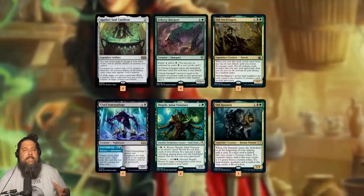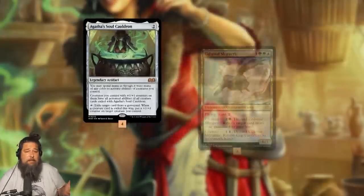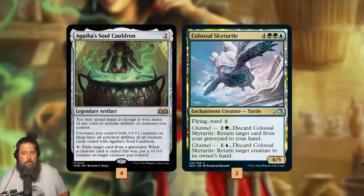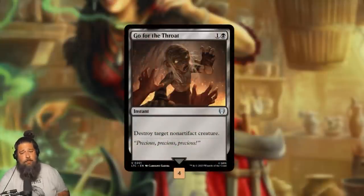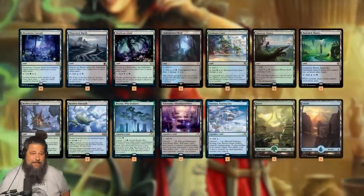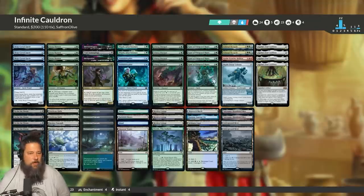The problem is we really need to find Agatha's Soul Cauldron. Without it, we can't do any of our combo shenanigans. Colossal Sky Turtle is a creature we can tutor up with Fauna Shaman — if we mill an Agatha's Soul Cauldron, we can channel it to put Soul Cauldron back in our hand and combo off the next turn to win the game. Otherwise we've got Go for the Throat for removal, a mana base with a bunch of dual lands — pretty typical standard stuff. And that is infinite Agatha's Soul Cauldron: infinite mana, infinite damage, infinite card draw, maybe some Triscadecaphile wins. That's the Against the Odds deck for today.